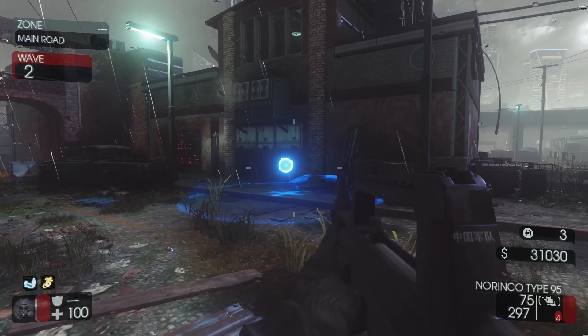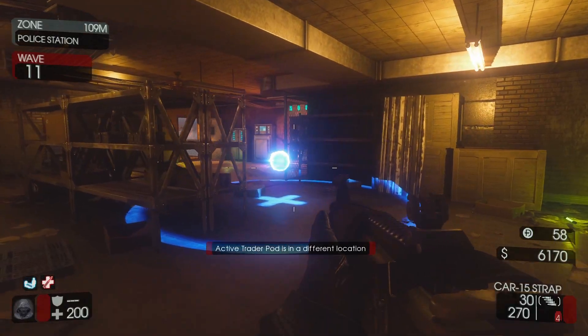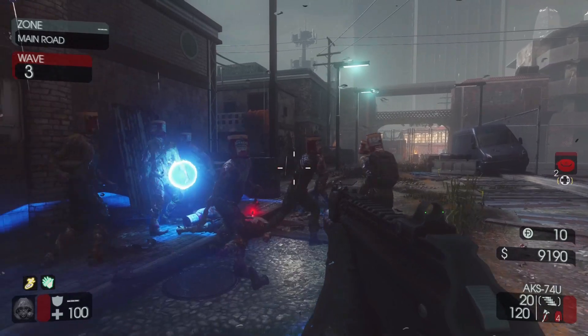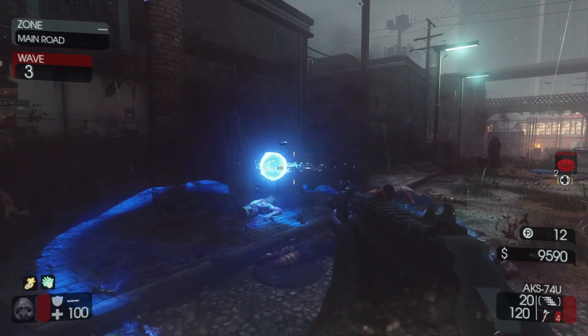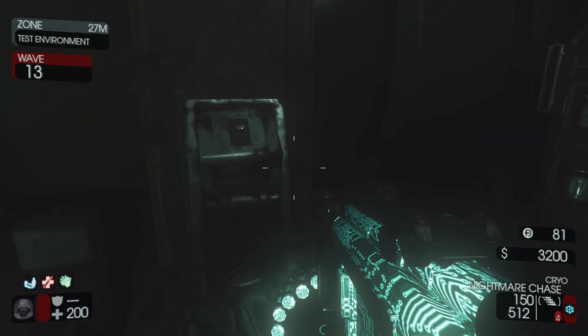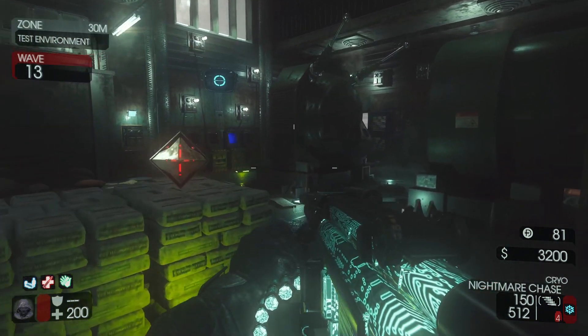The orb first stops right outside the test environment building, then heads to the water refinery, then to the police station on the second floor, and lastly the sewers. You will need to kill zombies inside the circle in order to collect souls. Once you've completed all four locations, return to the test environment and interact with the button on the large machine again to seal the energy. The blue terminal is now complete.